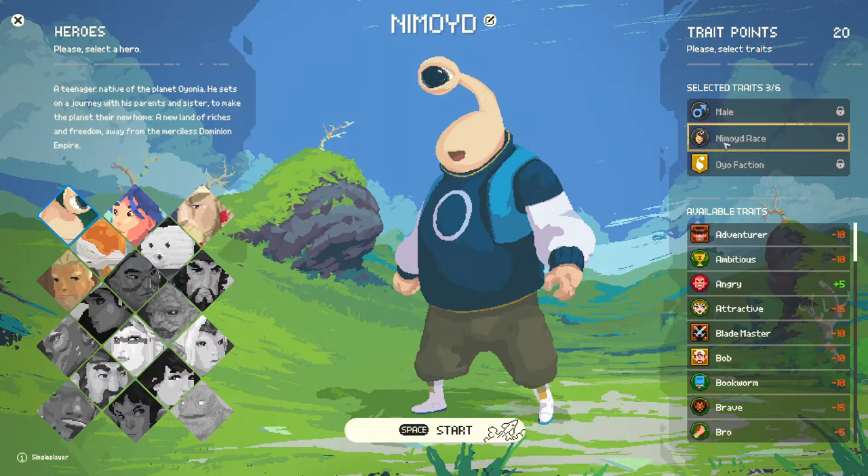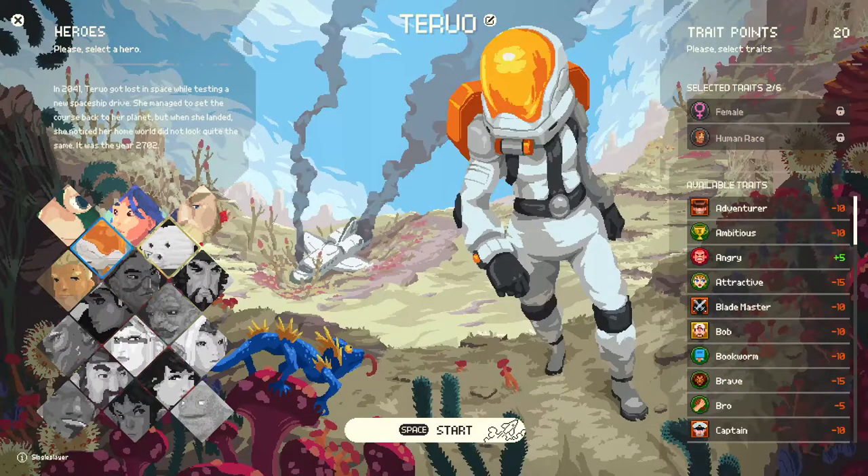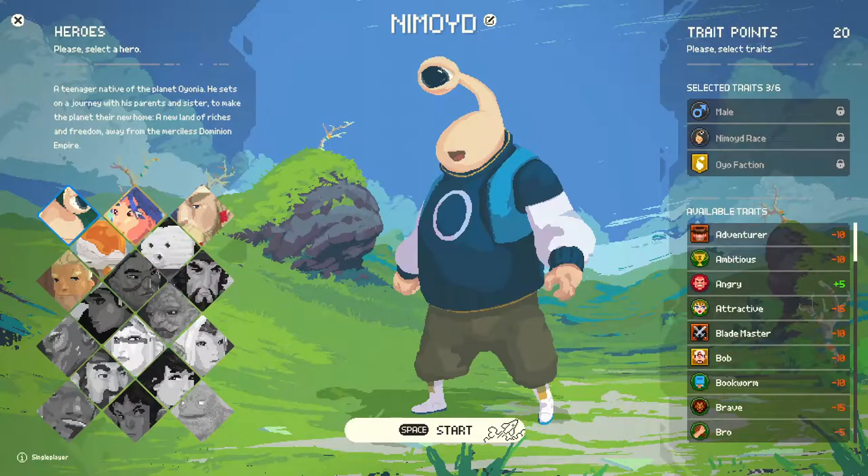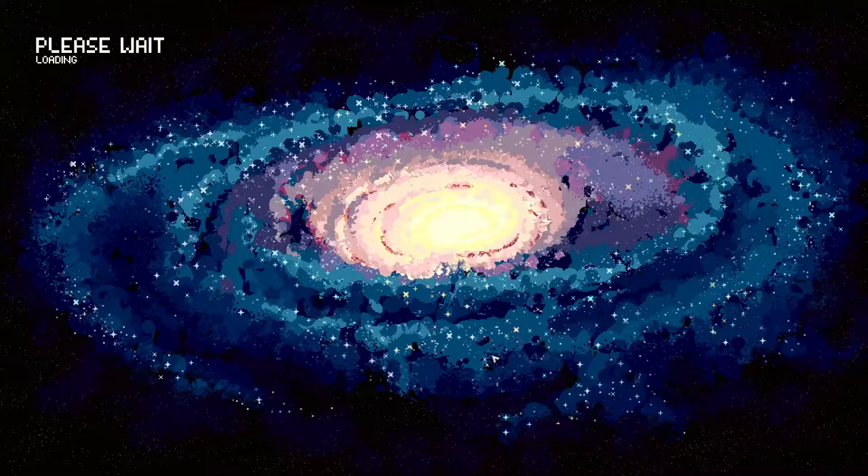Alright, hero Nimoid, here's his traits. You can probably adjust a lot of things. Attractive - you're attracted to your species, cool. You can select different characters. Turbo. There's Jotnar and Jarhead and all those different things here. It's really cool. Let's go with the default guide, Nimoid. Space start. Animated hero intro. This is a work in progress - the game's not done yet. This is just a demo that's on Steam.